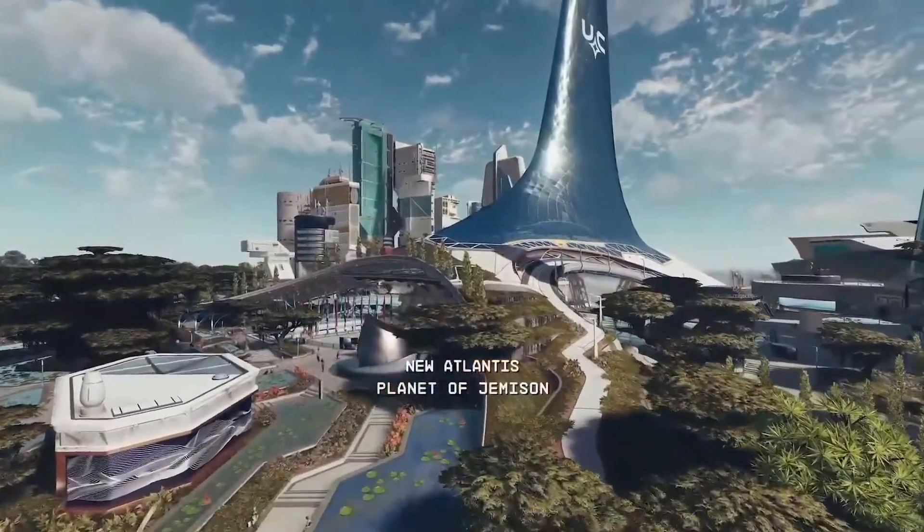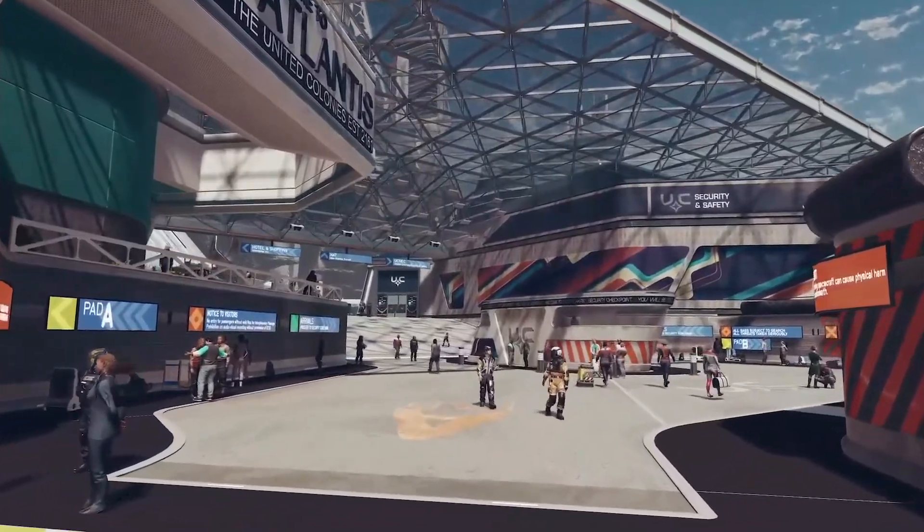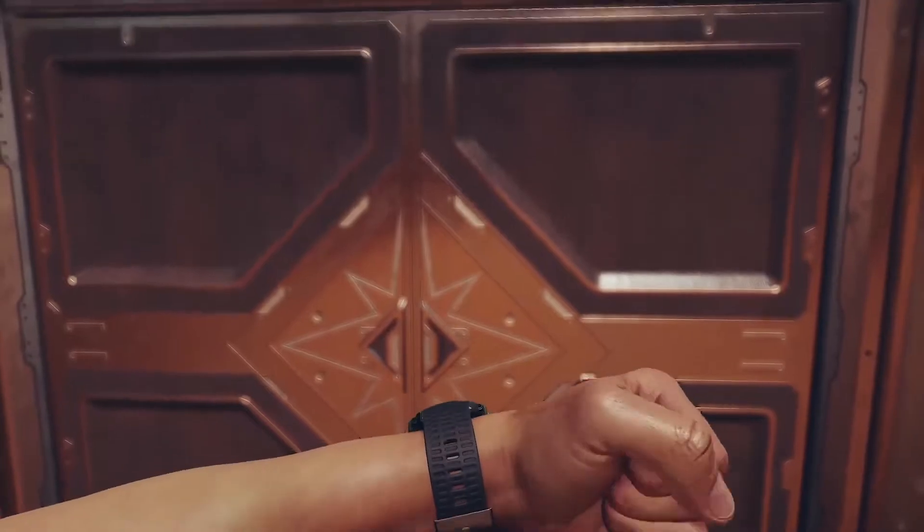We see our ship land on the planet of Jemisin, to the city of New Atlantis. New Atlantis looks like it could be a place on Earth, to be honest. Looks like even in the year 2330 they have smartwatches, but this time they're actually useful.